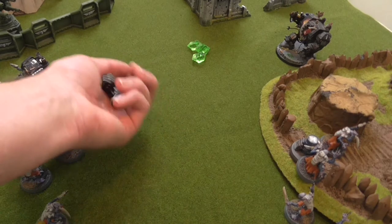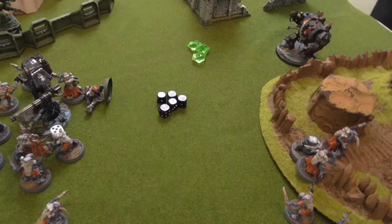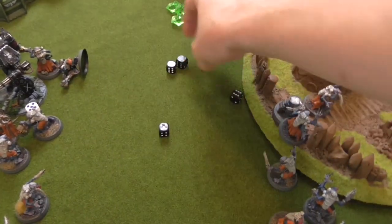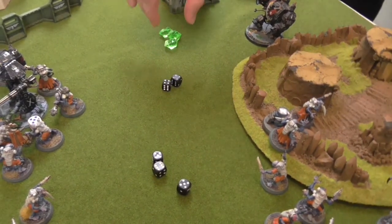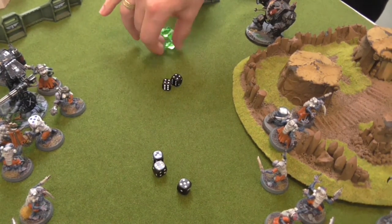No other morale required as units are in range of the Patriarch. At the end of Cult turn two, I score Secure Objective 6, Secure Objective 1, and Secure Objective 2. End of turn two score: four points to four — a very strong turn for the Genestealer Cults that they really needed. I hold on to my last hidden card. Brutal combat turn.